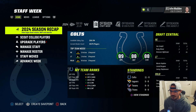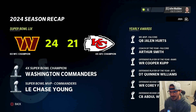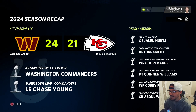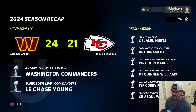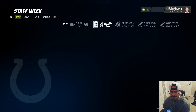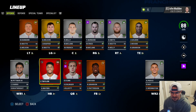2024 season recap: Chiefs lost to the Commanders. Chase Young Super Bowl MVP. Jalen Hurts MVP on the Falcons, Arthur Smith coach of the year, Cooper Kupp offensive player of the year, Quinn Williams defensive player of the year, Corey Ferris offensive rookie of the year - let's go! That definitely got him up to star development. Abdul Wofford of the Lions wins defensive rookie of the year.